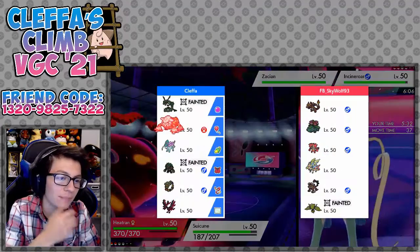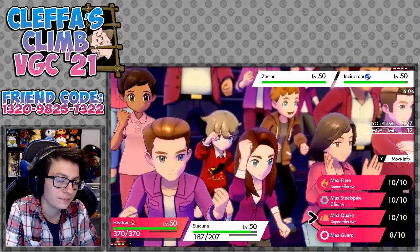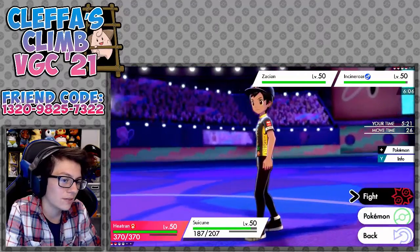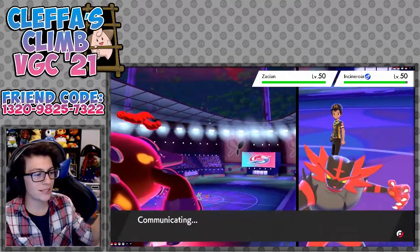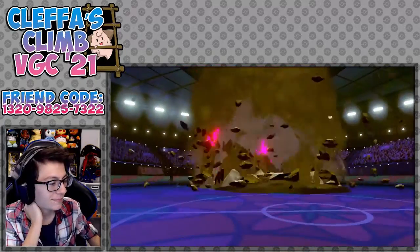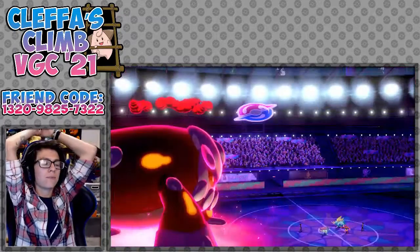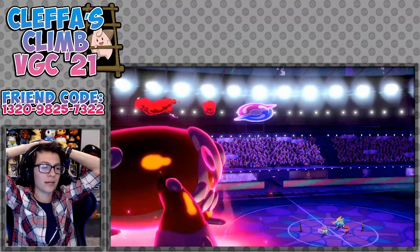What do we think they have in the back? Venusaur. Yeah, I really don't want to set up Sun for them. If they swap into Lando, it's GG. They swap in Incineroar-Lando. He turned with a Max Quake. Suicune, please be fat. Suicune's like at minus two because of that Max Strike.